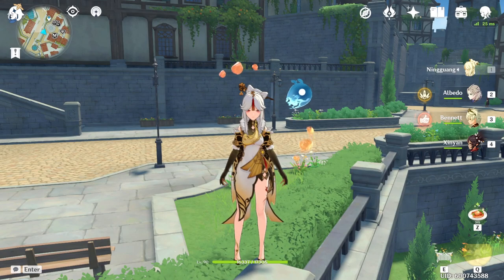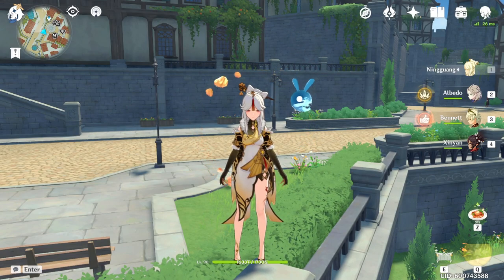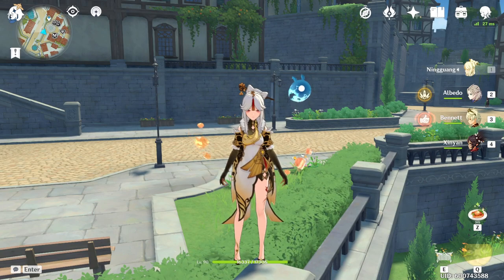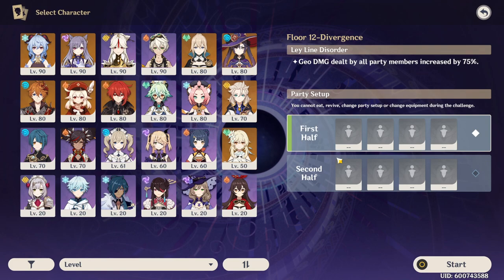I do stream between 4 and 7 p.m. EST, so if you want to catch me streaming on YouTube, definitely check me out. Without further ado, let's get right into it. So we're on Floor 12 of the Abyss. You do have to keep in mind that there is a 75% increased Geo damage on this floor. I will damage test out of the Abyss as well, but this is the hardest content in the game and I'm sure you guys want to see how much damage output Ningguang can do.